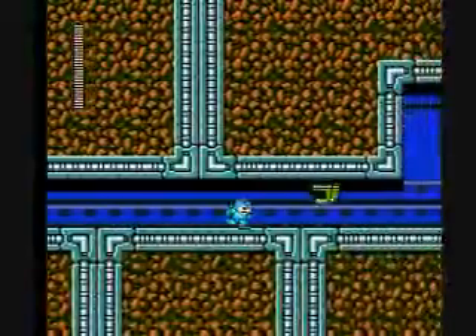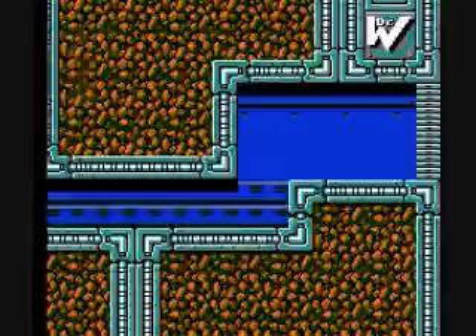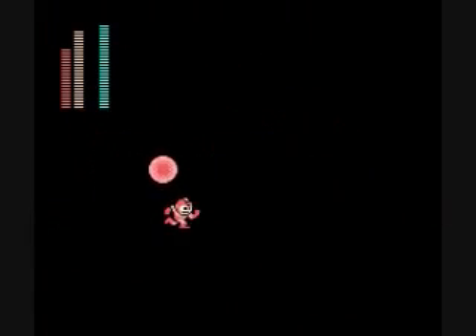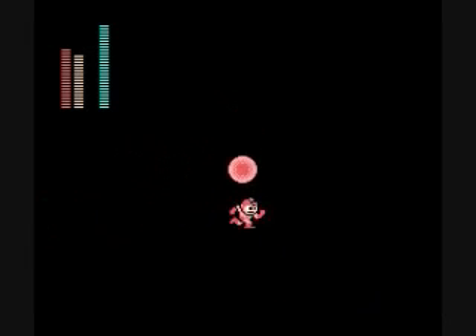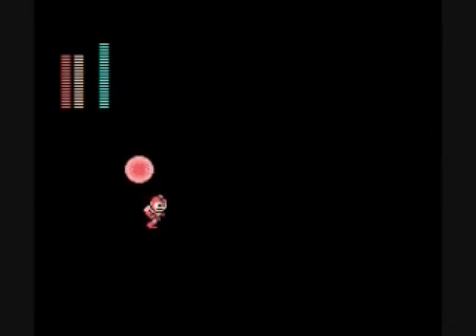I don't believe these guys are not dropping anything. If you don't have pharaoh shot, you gotta use rings. But this guy's really tough because you never know where he's gonna show up. And the fireballs, obviously, are gonna be problematic. It won't consume energy if you just leave it there - it only consumes energy when it actually hits him, so you can walk around as long as you want until you actually get him. That took off like a quarter of his energy there. It's worth it to take a hit if you can get one in on him - you'll actually do more damage to him than he will to you.